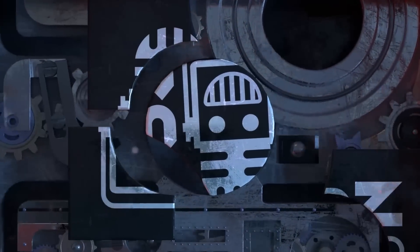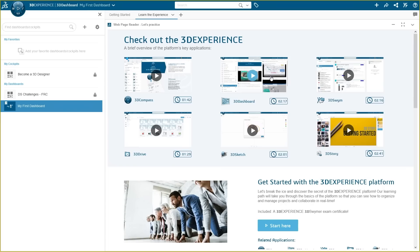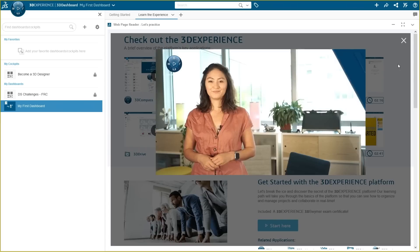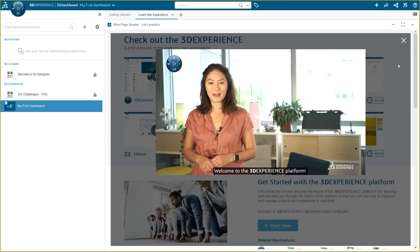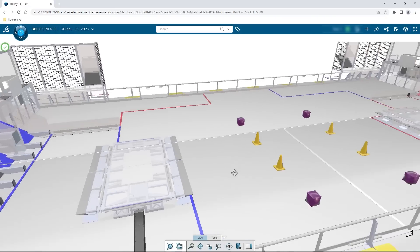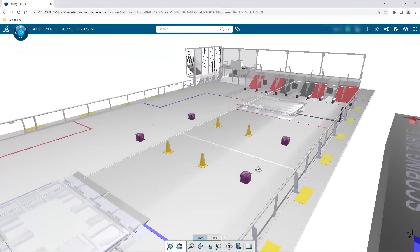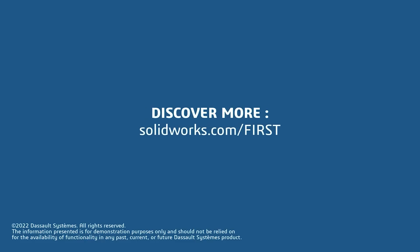This video on First Updates Now is made possible by viewers like you and also the following sponsors. If your team is using SolidWorks, make sure you log into the 3D Experience platform to gain access to tutorials, collaborate with other users, and download the Charged Up field and kit of parts. Go to SolidWorks.com slash first and click on Log Into 3D Experience platform to gain access.